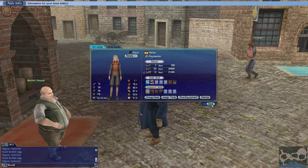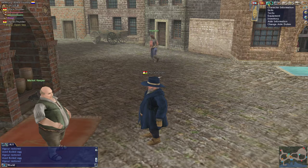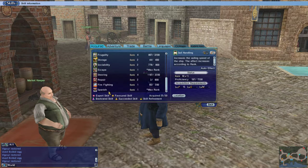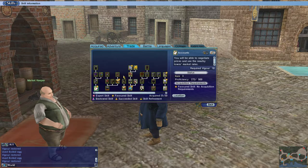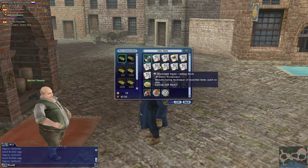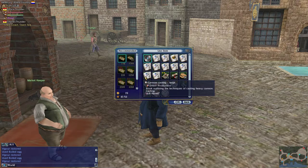Since I'm still working on leveling him, I could continue to make European armor, which I do for the most part. But I decided it's about time to level up a bit more and try some other things. So I bought some books: cannon casting, making extra armoring, cannon casting large, and normal cannon enhancement.